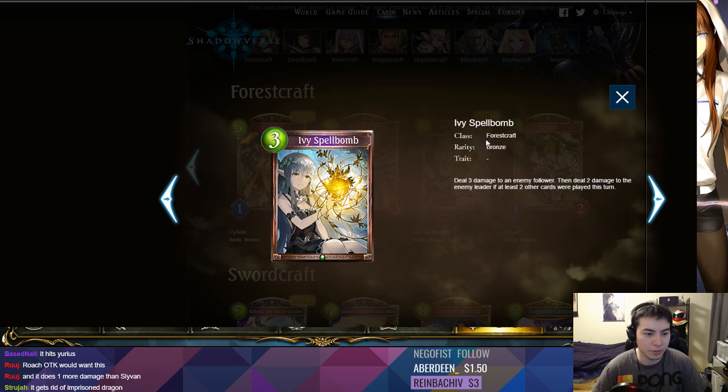It does more damage than the bird — yeah, it does more damage than Sylvan Justice, but it costs also one more play point. It doesn't give you the fairy. The fairy is actually really good from Sylvan Justice. I think we're going to move on. In Take Two you obviously pick this — it's really good.